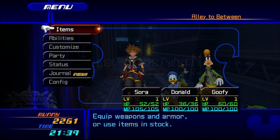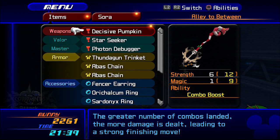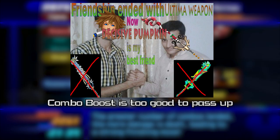Alright, let's get you set up, starting with your items. First and foremost, you really want Decisive Pumpkin as your main keyblade for this fight, and probably most fights after this one. It's so good.